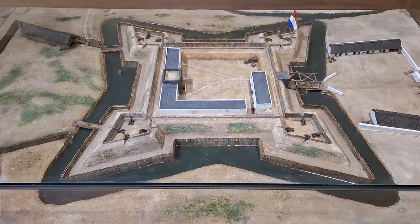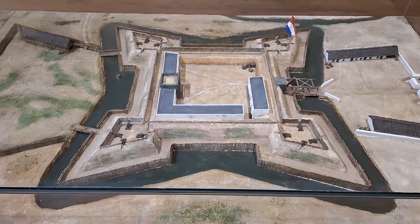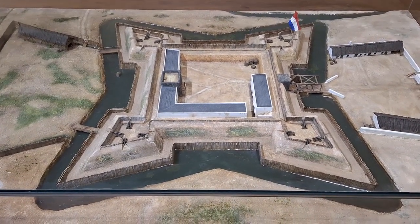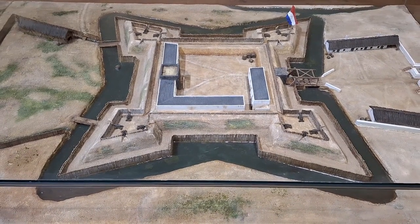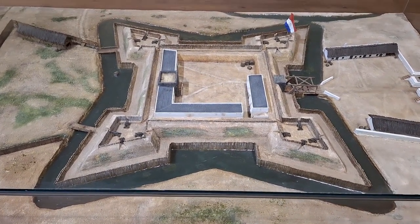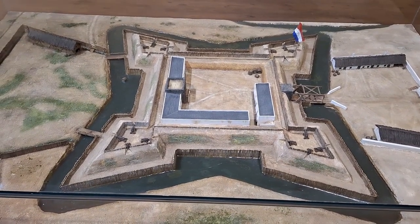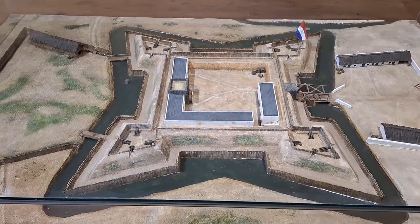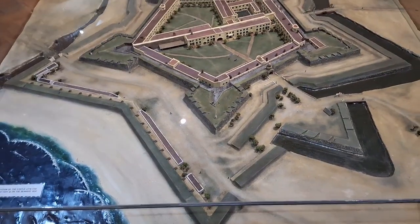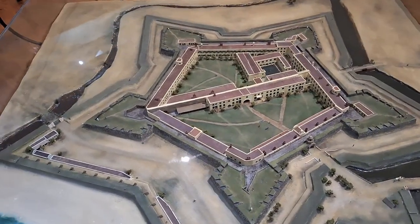So Jan van Riebeeck sent a request for a new castle to be built, and that's the castle that we're now standing in. It was started in 1666 and finished 13 years later — the outside part, that's the outside wall with the five bastions and the living quarters. The rest of the place was built over a period of years.